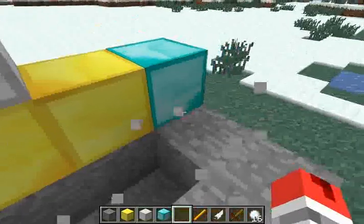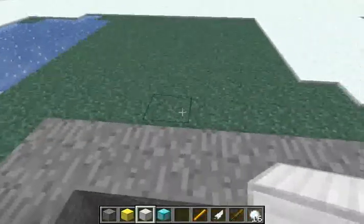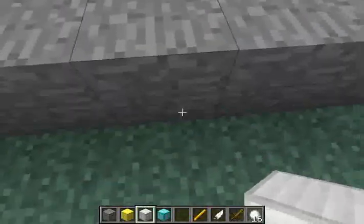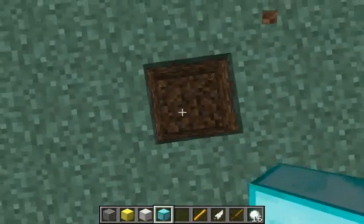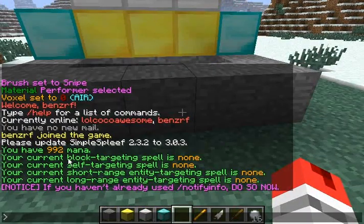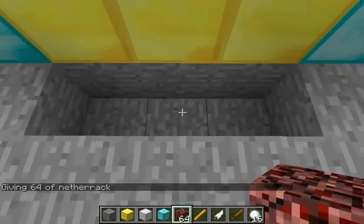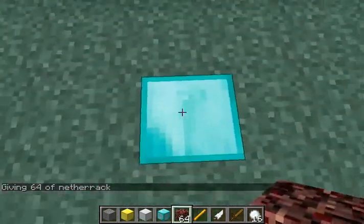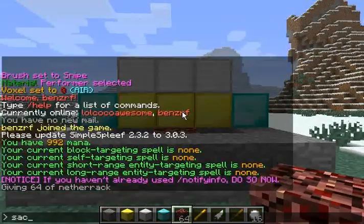Then you can place blocks in here and sacrifice them. To sacrifice, you need to stand 3 blocks back from the middle. You don't actually need a block here, but it helps show where to stand. Anyway, first I'll show you Fireball, which is a block targeting spell. To get Fireball, you sacrifice 1 netherrack. So you place it in there — it doesn't matter where, as long as it's in there. Stand in here and say, sacrifice.